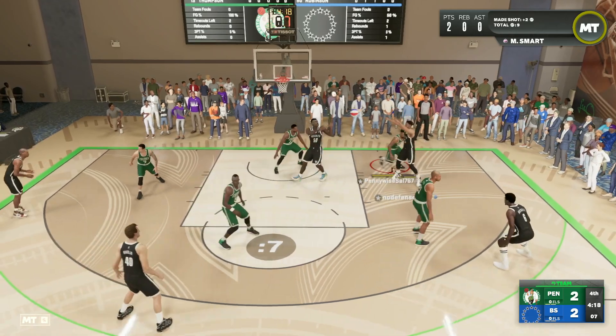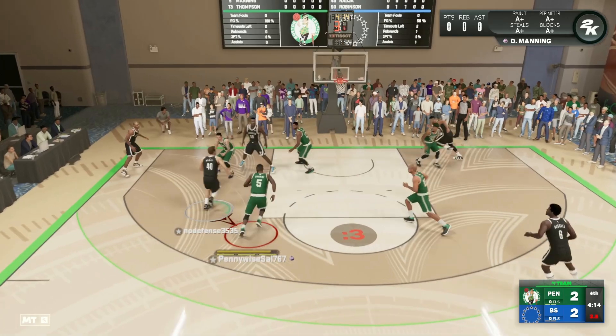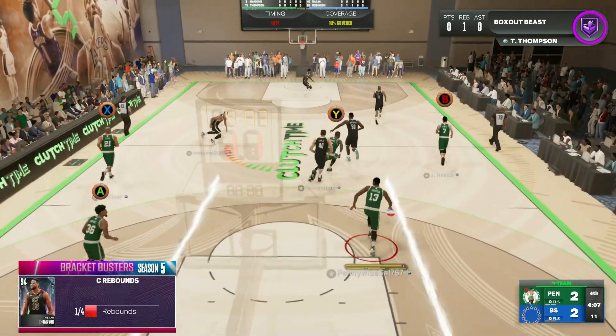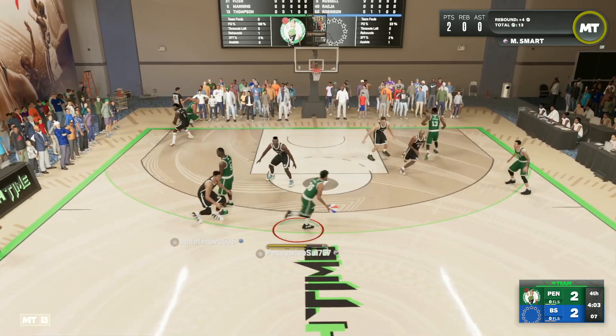We got to watch the drive from Ben Simmons. Smart might be undersized going against a card like Ben Simmons — that's part of why he's not going to be the most expensive. If he was 6'6" or 6'7" he'd be a much better point guard, but his defensive stats and badges will definitely make up for being a tad undersized.